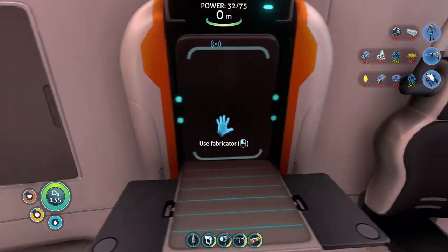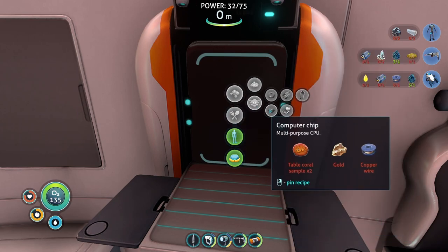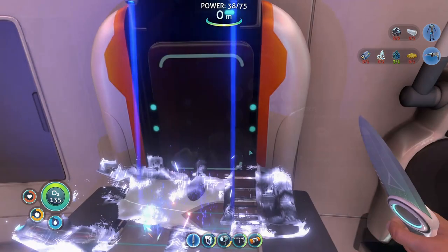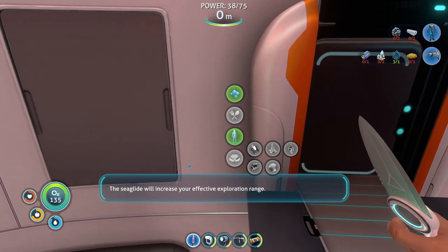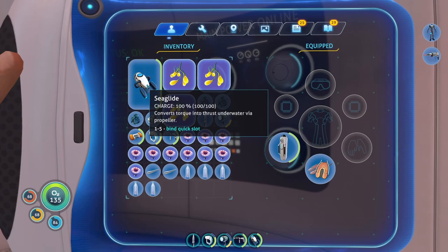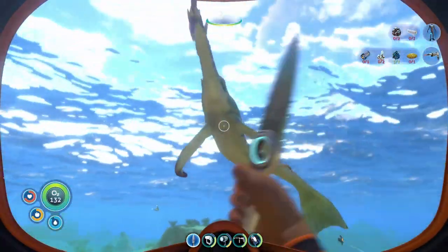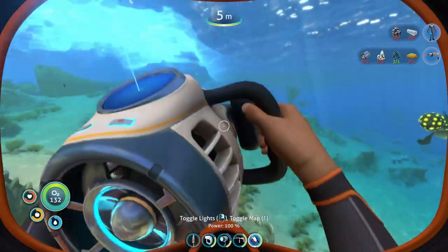Can I make the copper wire now? I need two copper. I got one copper, so I can make the battery. The sea glide will increase your effective exploration range. For your safety, please pack supplies for long journeys and stay within five kilometers of the nearest lifepod or habitat. Get away! Bastard.